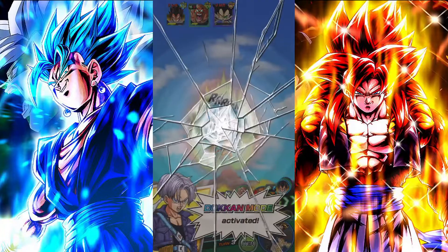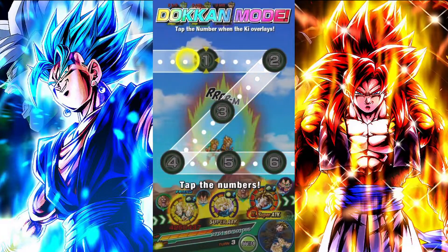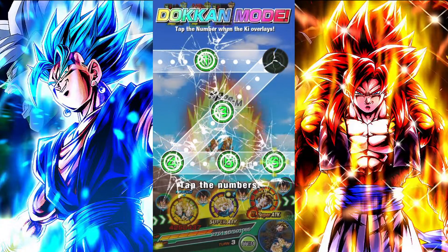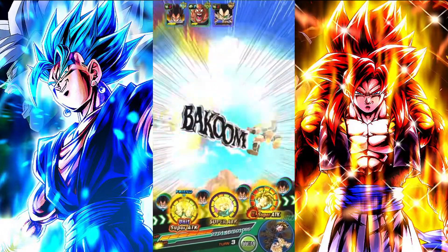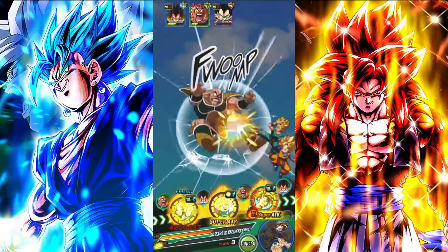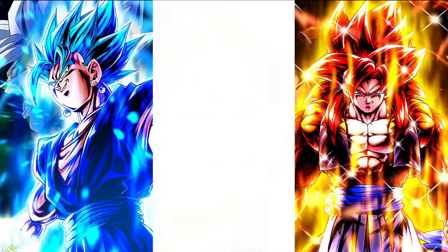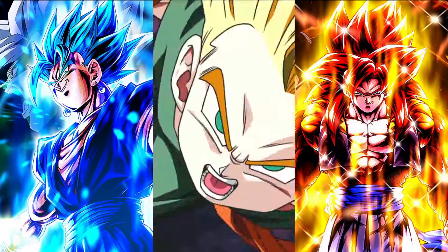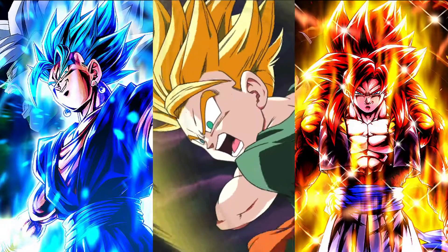They're having an attack stat right now of 4.2 mil. Definitely Raditz and Nappa. I missed. Being recorded while doing a Dokkan attack is the most difficult thing. Anyway, at least Nappa and Raditz are out of here. We should be fine, though. 4.25.